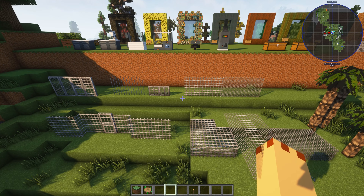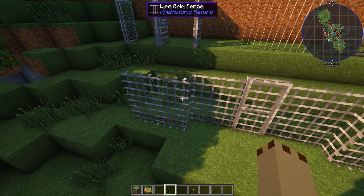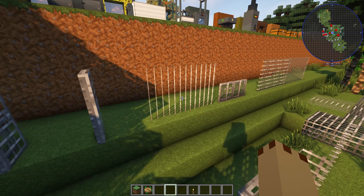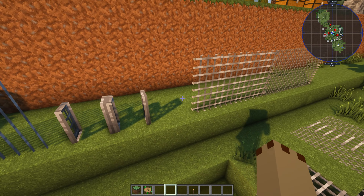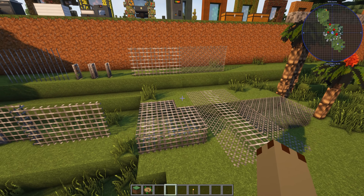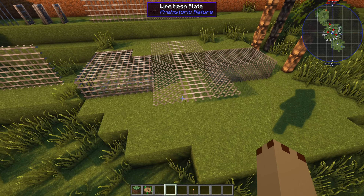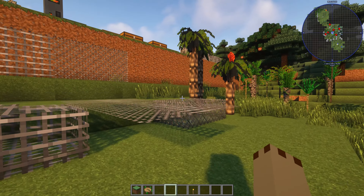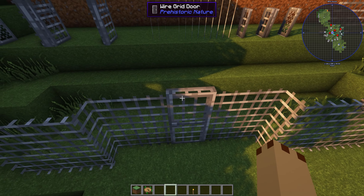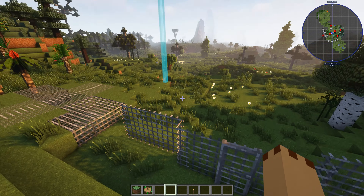These are the new fences for paddocks, and those are gates. You've got two types: the mesh fence and the grid fence, plus vertical wire barriers and gates. You can see the difference in the textures. We've also got mesh plates, grid plates, and wire grid plates — you can do fantastic walkways that you can see through underneath. The fences match up with the gates; you have to play around with them to make an enclosed area.